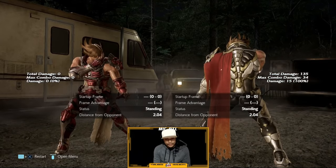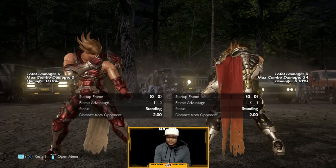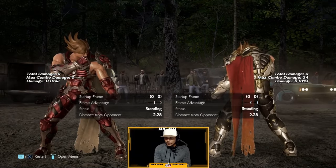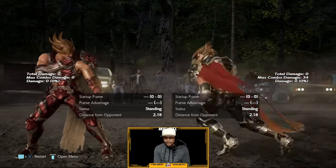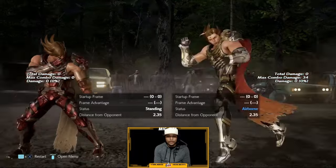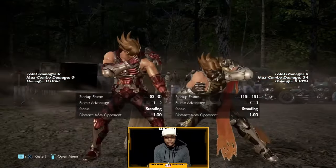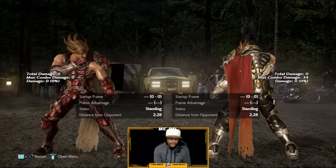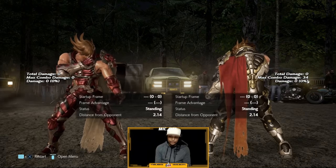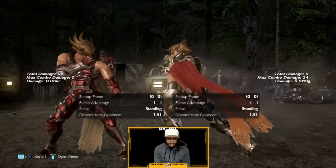Now let's look at his plus-frame attacks — this is where he doesn't shine. He has virtually no standing plus-frame attack except out of specific stances. He does have plus frames from running three, which is plus eight, and down-back two-hold-three is also plus eight. So if you want frame advantage you're going to have to use what we call mental frame advantage to really get your game going.